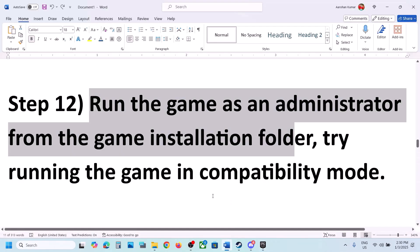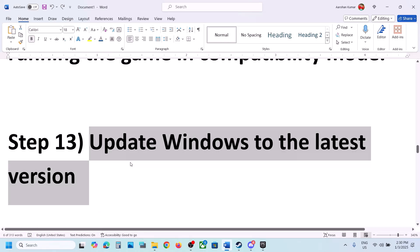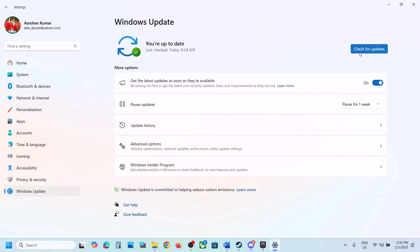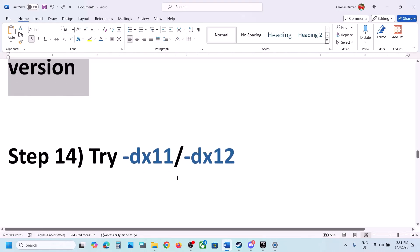Next step is to update Windows to the latest version — this is important. Open Windows Settings, go to Windows Update (or Update and Security), and click Check for Updates. Once all updates are installed, restart your computer, and after the restart launch the game and check.